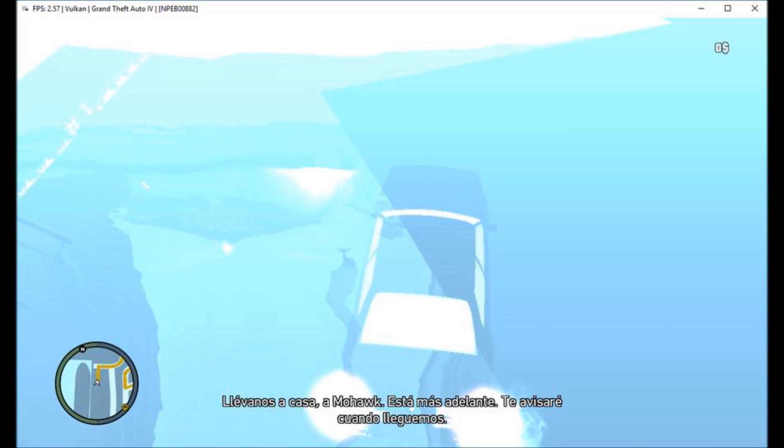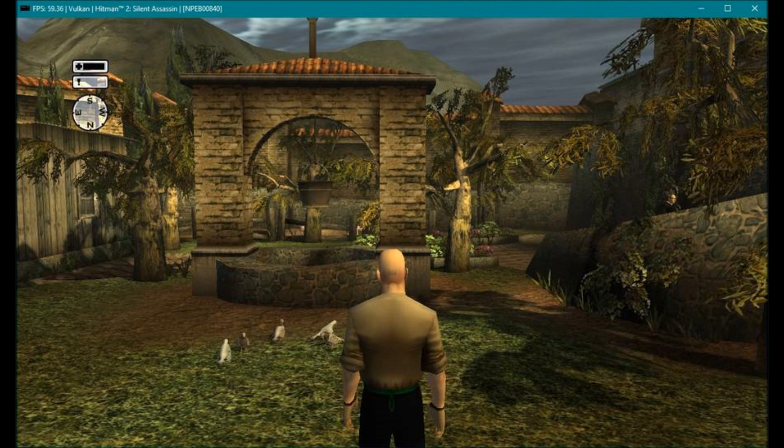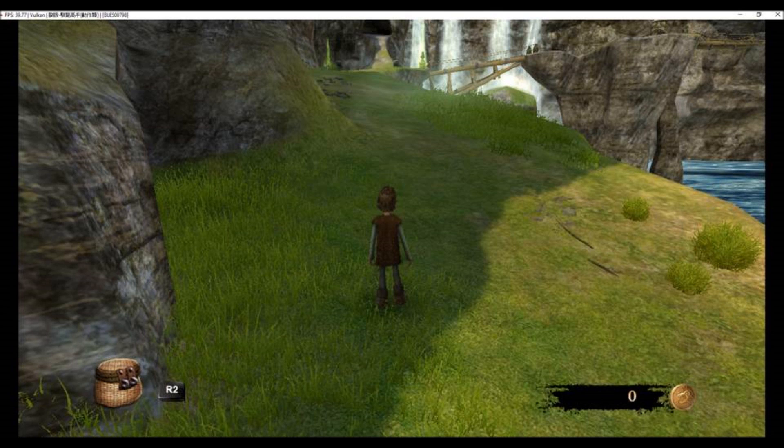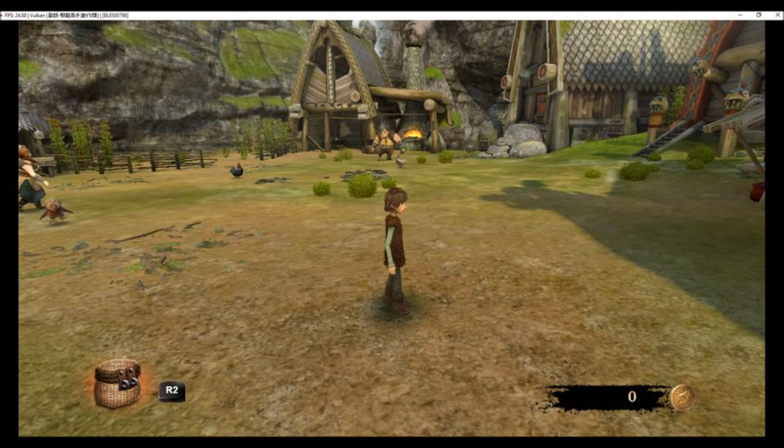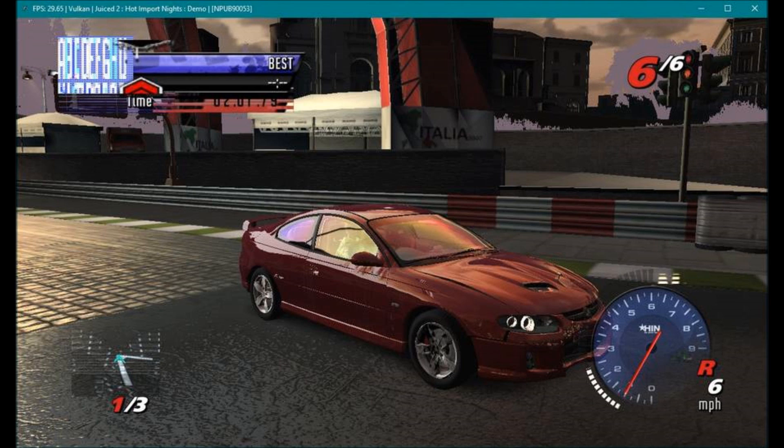Grand Theft Auto 4 and 5 — thanks to LLE GCM, can go in-game, graphics are broken, but seems to run stable. Hitman 2 — better graphics, looks perfect, runs at 60 FPS on an i3 with Vulkan and LLVM. How To Train Your Dragon — perfect with Vulkan and LLVM. JoJo's Bizarre Adventure All-Star Battle — there's a video, we'll cover later; perfect graphics, LLVM and Lib Fiber increased performance. Juiced 2: Hot Import Nights — better graphics and performance, runs at 30 FPS.